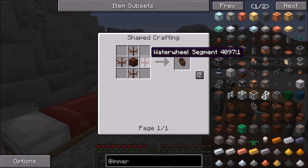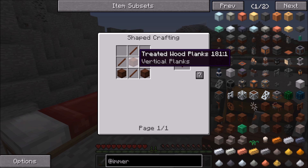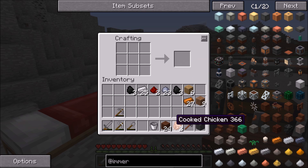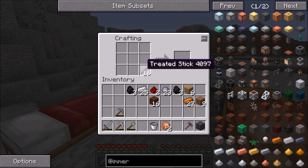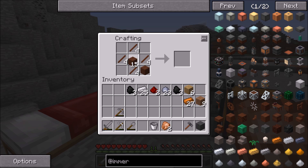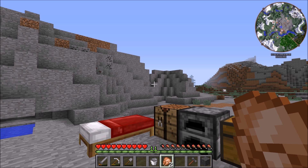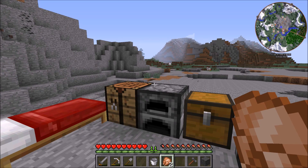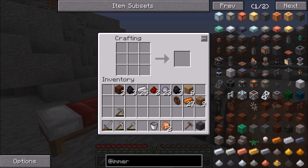Now we need to make the water wheel because it's got a lot of different parts, but it really isn't that complicated. You need four segments and then one treated wood plank. Each segment takes three treated wood planks and four treated wood sticks, which are made just like normal sticks. So right there is what we're going to need. Water wheels aren't the most effective way of generating power — they can be maximized to generate roughly 30 RF per tick if you have water flowing in the perfect way over them, which is what we're going to do today. There are better ways later, like diesel generators, but for now we'll stick with the water wheel.